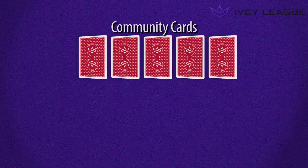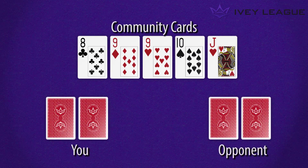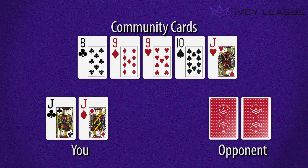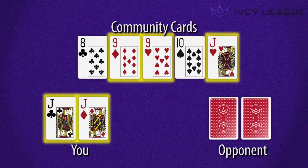Let's suppose the community board reads eight, nine, nine, ten, Jack, with no flush possible. We've got two Jacks as our hole cards, and we're going to use both of them, along with the Jack, nine, and nine from the community board, to make a full house.